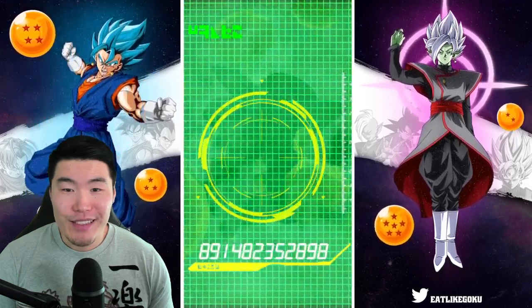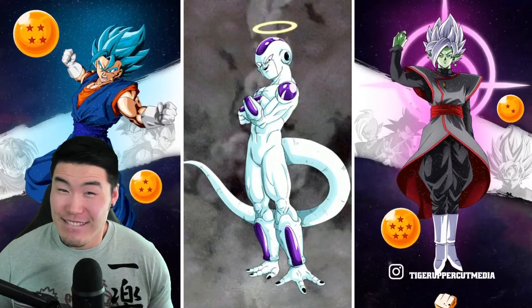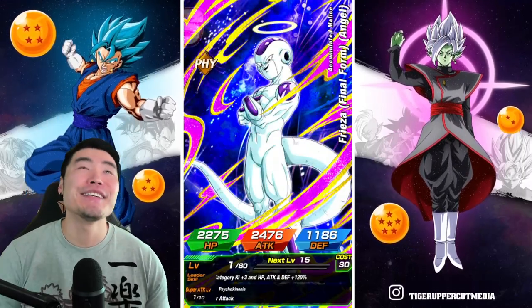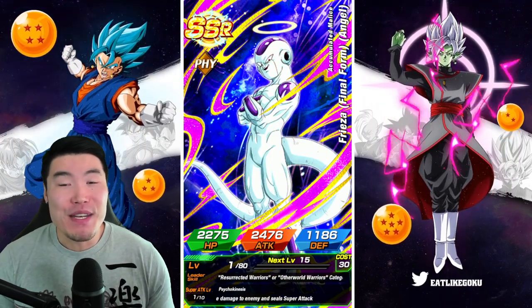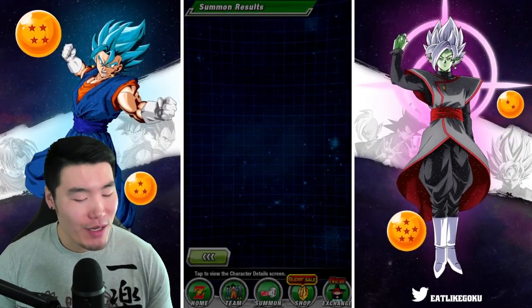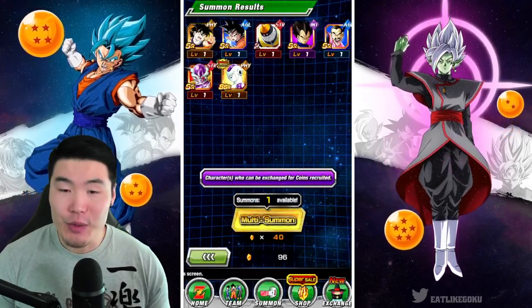We got a featured unit — fake out. Yo, please be Yamcha. Oh God. Yeah, that's not what we want — that is absolutely not what we want. But okay, featured unit nonetheless.